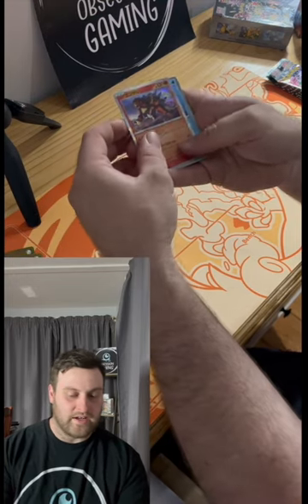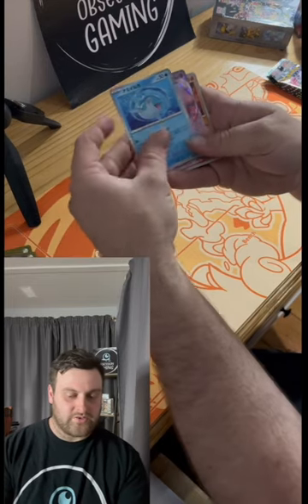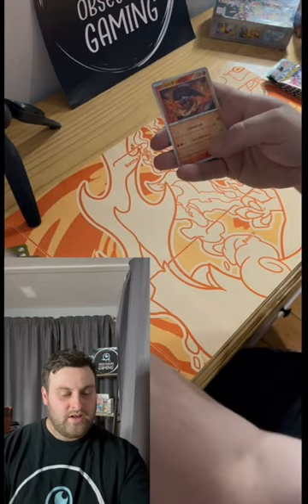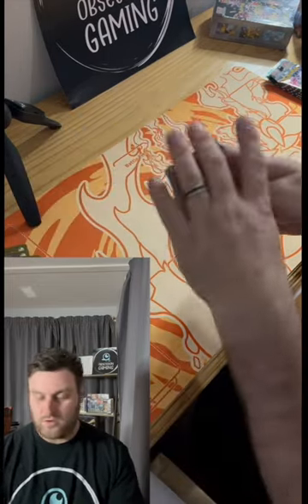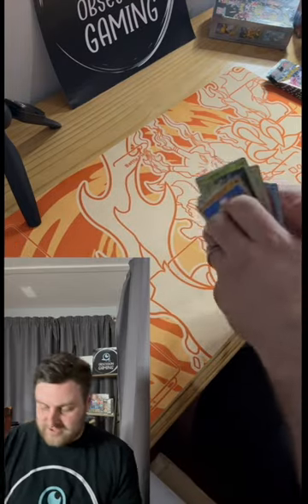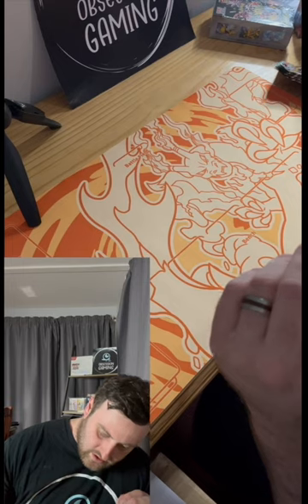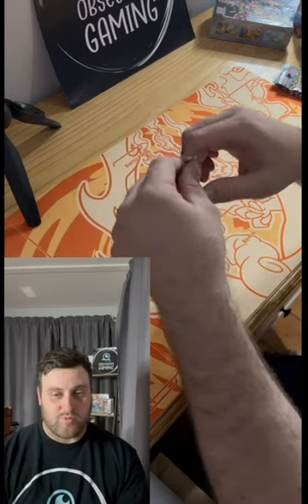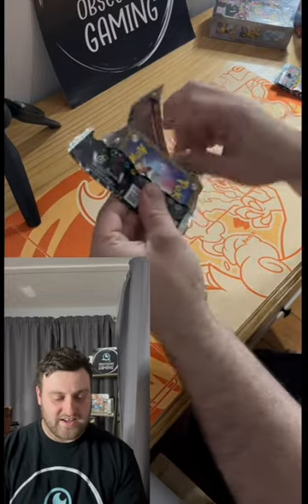I do love that Entei holo — just a regular old holo, but I do love it. Regular Reverse Holo there, and a nice-looking Mew EX. Got one of those already as well, but Mews are always cool. So we're about halfway through the box — we've pulled six packs out of that box now, so we've got four to go. And I do have one more box after this, so the chase does continue. Fingers crossed we can get our hands on that Charizard.